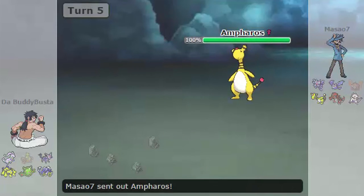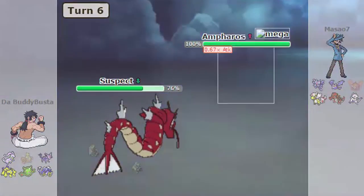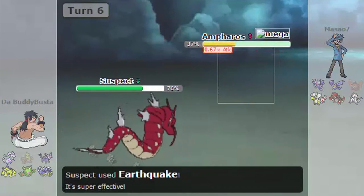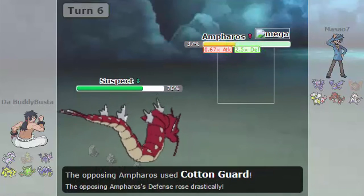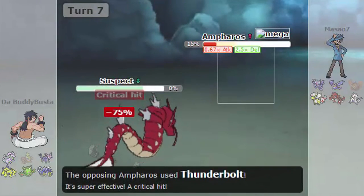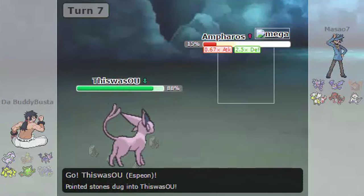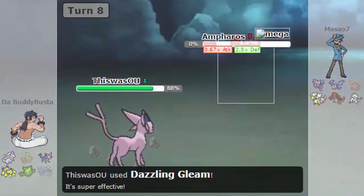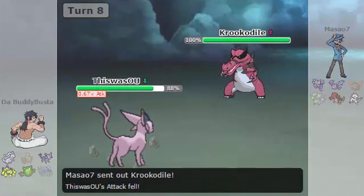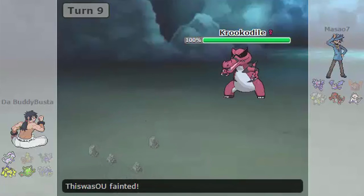Then goes into Ampharos — I'm pretty sure this is a Mega Ampharos. So I send out my Gyarados. By the way, this is UU Suspect. He Mega Evolves as I predicted, so I just use Earthquake. Instead of using Cotton Guard, he should have just killed me off right there and then, but he decides to use Cotton Guard anyway — honestly, that could have solved a lot more problems. Then I send out Espeon because yes, this was OU — why are we suspect testing this? But I don't make the rules. So there's another Crawdaunt on my side. He's probably going to use Knock Off. Does. I get one-shot — I thought I could live, but I couldn't.